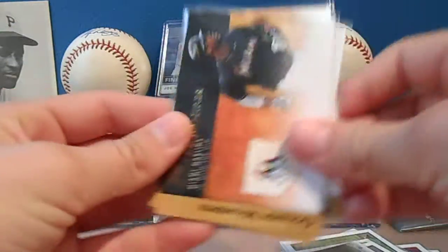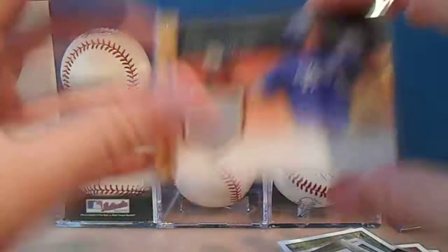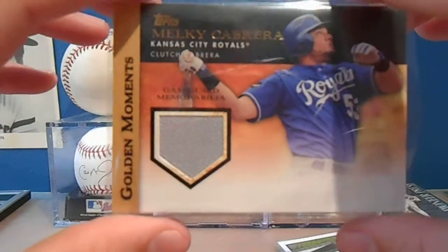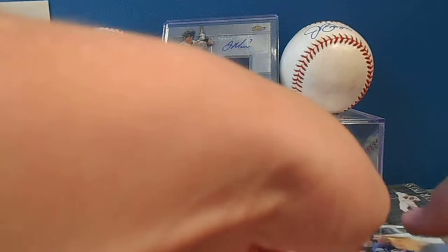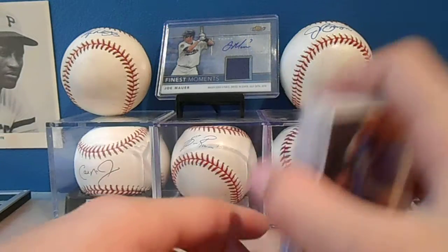Also got Hanley golden moments, Strasburg golden moments, and then I got the jersey out of the box — Melky Cabrera. He's tearing it up this year, so that's really nice, out of two packs.